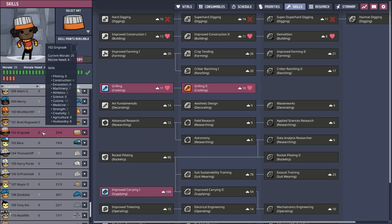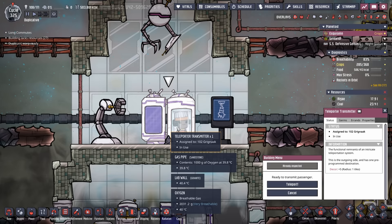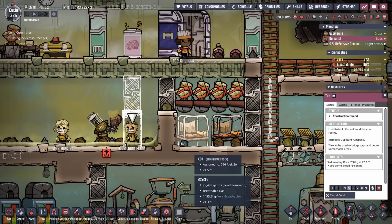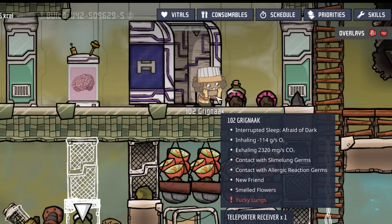Over on our main colony, we have Grignac ready to go — duplicate number 102. They only have two points into grilling and a point into carrying. Once they get skilled up a bit more, we'll put another point into farming. But before they suffocate in here, let's go ahead and teleport them over. Grignac's bed isn't 100% complete yet, but with the additional dupe labor we might get through tasks quicker.